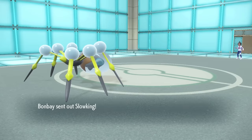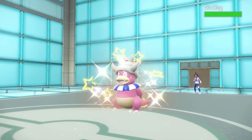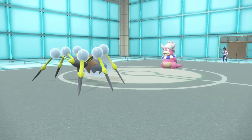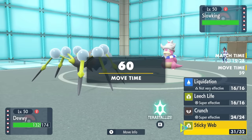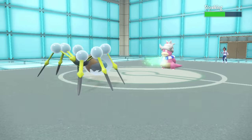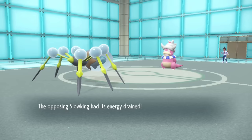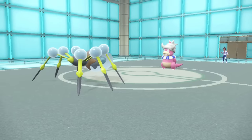They actually go for U-Turn, which makes me think it's potentially a Scarf Landorus. They end up going into Slowking, so I lay up the Sticky Web. I have base 130 special defense on Araquanid and nice STAB coverage with Leech Life, so there's no reason not to stay in. I'm Intimidated, so it does less than half, but it does a nice chunk of damage and heals me back to full. Honestly, the Spider has a really good matchup against their team.